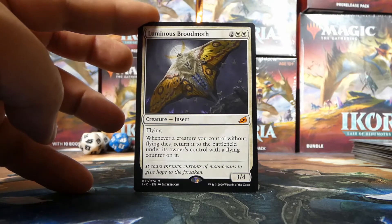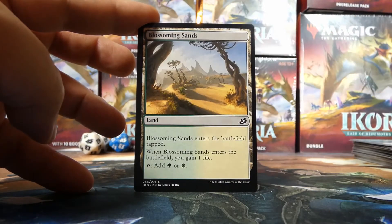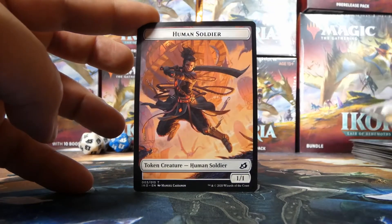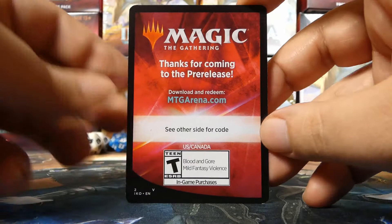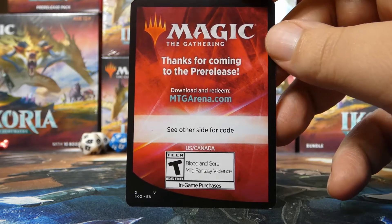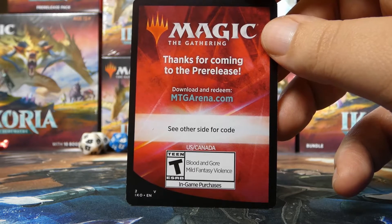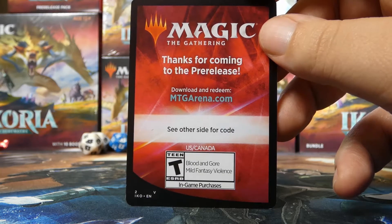Luminous Broodmoth is incredible — white shares one of Nethroi's three colors but not one of Iluna's, which is interesting. Luminous Broodmoth would almost certainly make the deck. Behind it is a Blossoming Sands, helping with color fixing, and a Human Soldier token. Now it's time for the code — this is our thanks for watching. Be aware: if you've already used a code from an Ikoria pre-release kit, you can only use one per MTG Arena account.